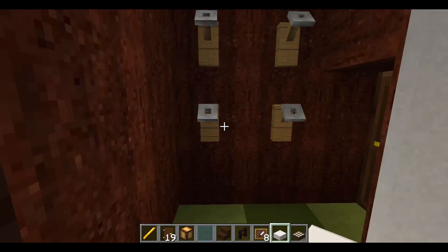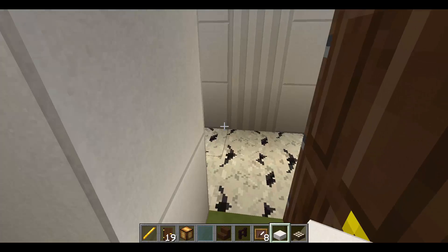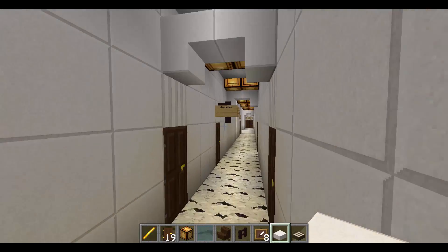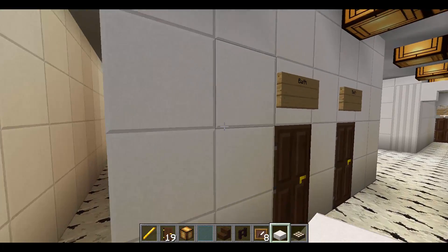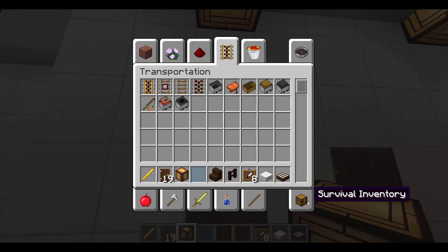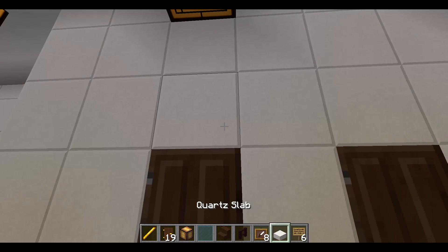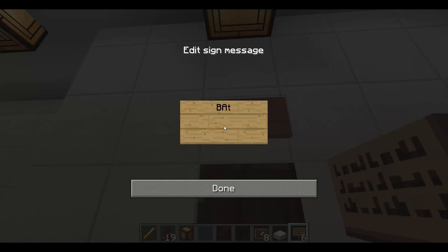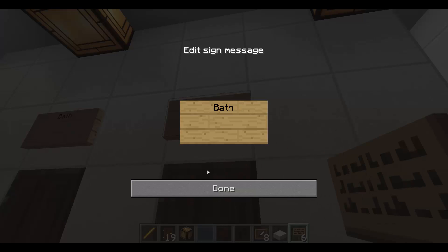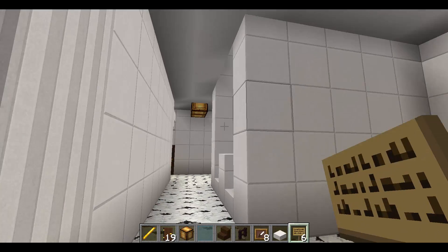We have rooms with suites, nice cabins, nice suites. One thing I keep forgetting is to label these — I forgot to label them, I'm 100% sorry about that. Those are kind of last-minute things. And we have the stairs that go up from A-Deck to B-Deck.